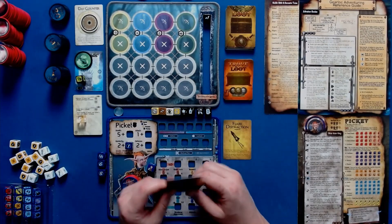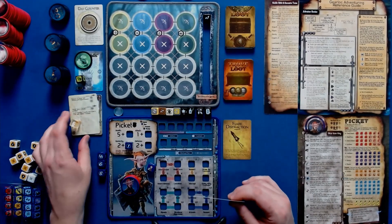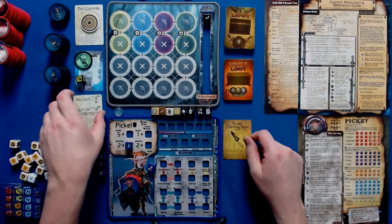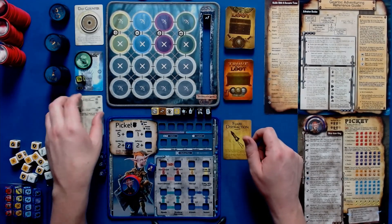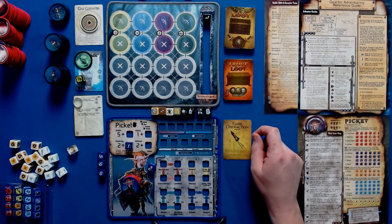We've got the Last Battle Stew — play seven hit points, remove one hit point per day for spoilage, and any Gearlock can remove hit points from it to heal. Before facing a battle encounter you reduce it by three — that's really strong. I'll go with the Flare Distraction instead. As for the discarded card, they never really tell you what to do when you ignore something.